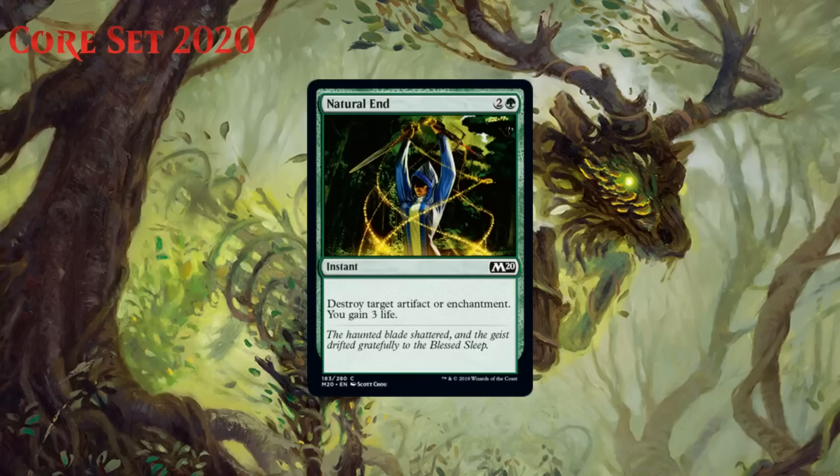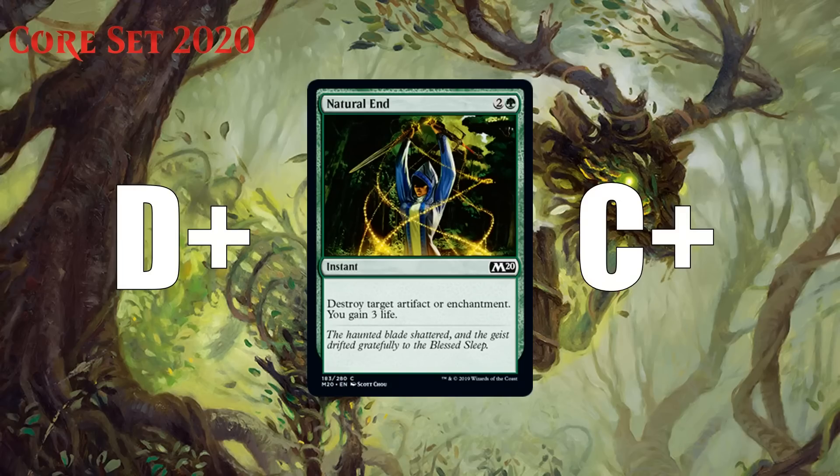Next up we have Natural End, which for two generic and a green is a common instant that says destroy target artifact or enchantment, you gain three life. This is obviously a sideboard card in an ideal situation, but I do think there might be enough artifacts and enchantments in this set that mainboarding it might not be quite as bad as usual. I feel like most people will have two to three targets for this, which is almost enough for it to be in the main deck, but probably still a D+ there. More targets than that though and it starts to get interesting. It's a C+ out of your sideboard.